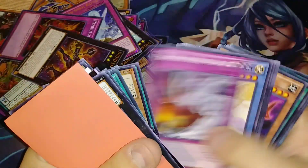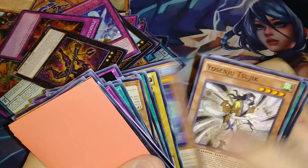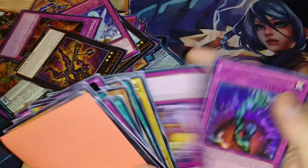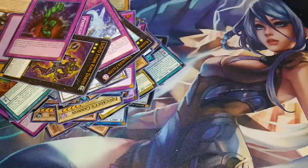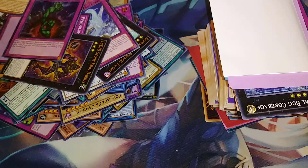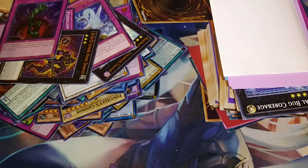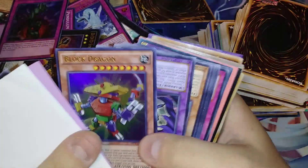Let's see if we can find something else — come on, hit gold, hit gold man, search for the gold! Okay, we're about halfway through the box. I'm surprised I haven't seen an Apprentice Illusion Magician, that's kind of weird. I'm going to take all these out of the box and show you guys how much more we have — about this much more to go. There's a Mirror Force.